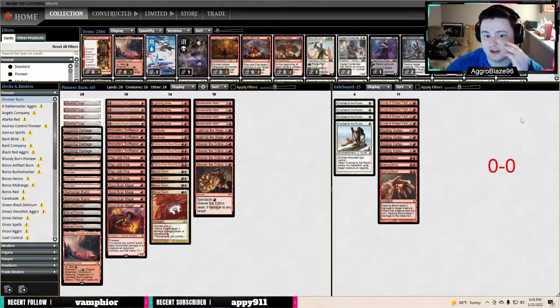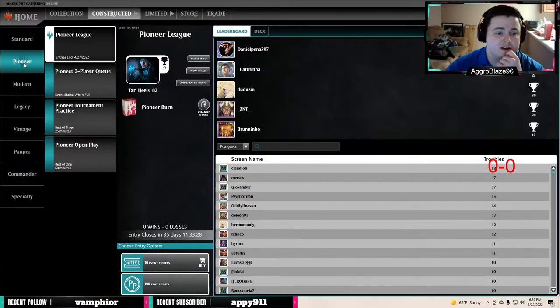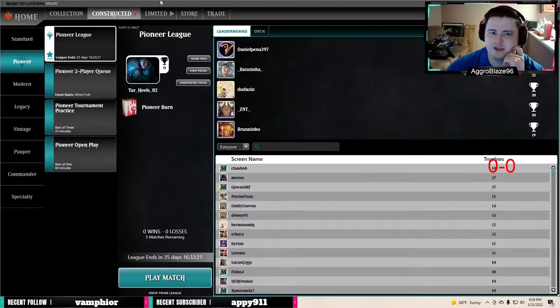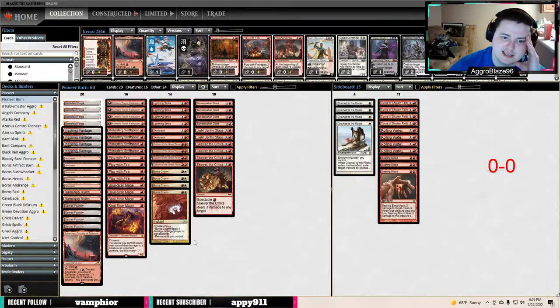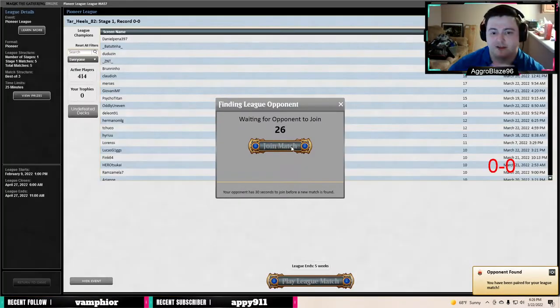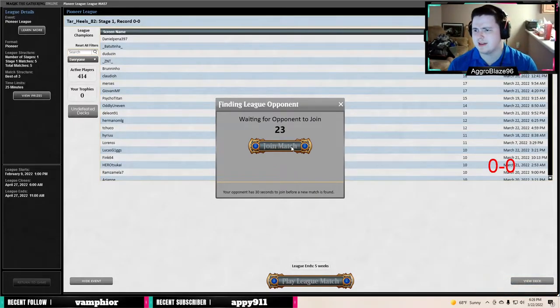I really like the Curse of Shaken Faith — I think it's a necessary evil when you're playing against like the Hidden Strings deck and the Phoenix deck. Those are necessary cards to have in that matchup. I'm pretty excited to jump in and see what we can get going. I was playing Pioneer burn last night, testing it since I'm going to be playing at the team tournament this coming weekend, so I'm feeling pretty good about my deck choice.